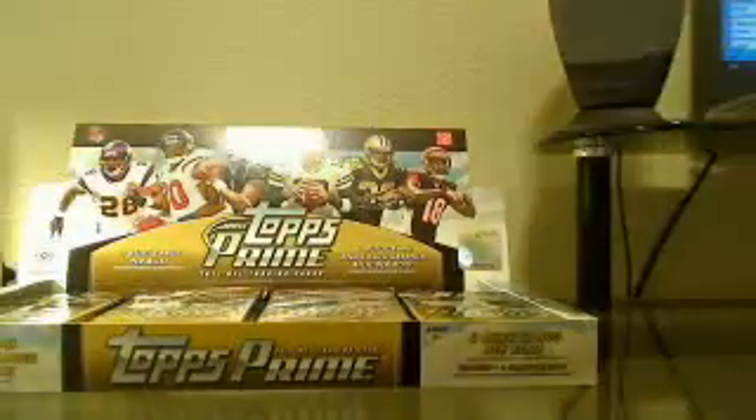Alright, here we go — Topps Prime. Group A: Trent. Group B: Warren G. Group C: Warren G scooping up those last spots. Thanks to Warren and Trent for scooping up some extra spots. We got Polly M, then Trent, Trent, Trent, Jason, my boy Benny, Trent, Alex, and Trent again. This box came out of a fresh case — nobody picked through it. That's how I usually try to get them: all boxes fresh out of the case. Fingers crossed!